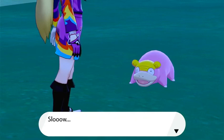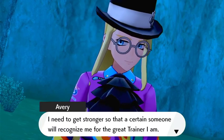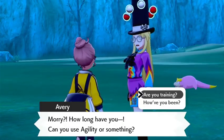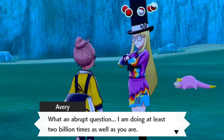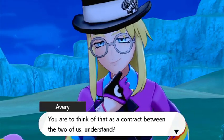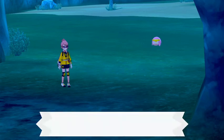Okay, so apparently we're doing a cutscene now. Went into Pot Bottom Desert. Avery said, 'Oh no, Slowpoke something — unbelievable, truly unbelievable. All that effort and I'm still just spinning my wheels. I need to get stronger so that a certain someone will recognize me for the great trainer I am.' We also saw Kabu in passing — he said, 'I am doing this at least two billion times as well as you are. Forget what you saw me doing with the utmost haste.' Use amnesia. Then it was time for Avery Teleport.